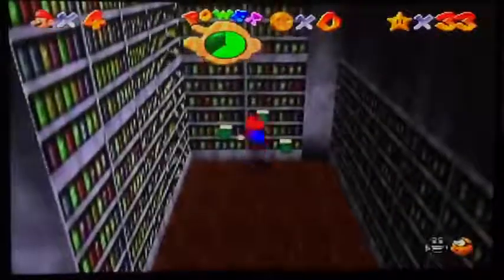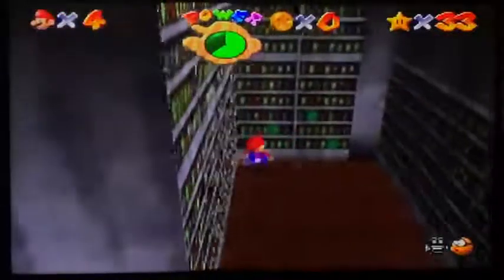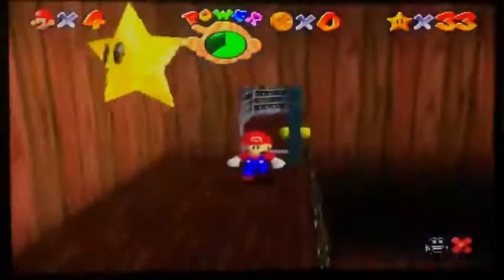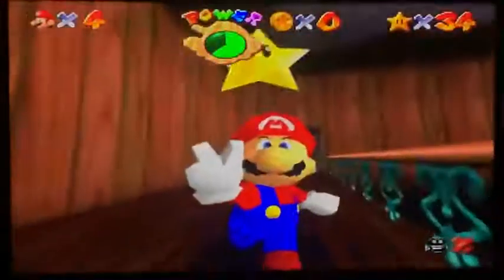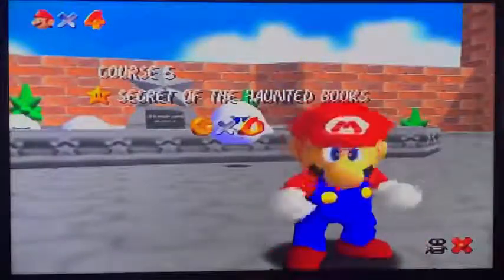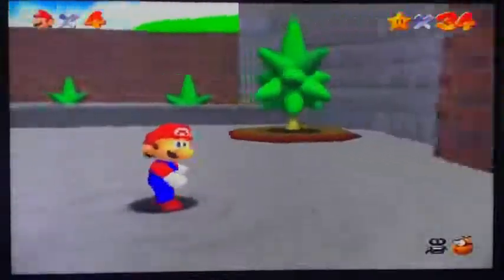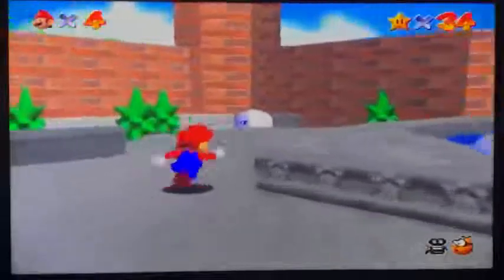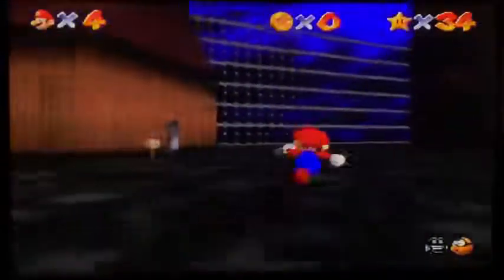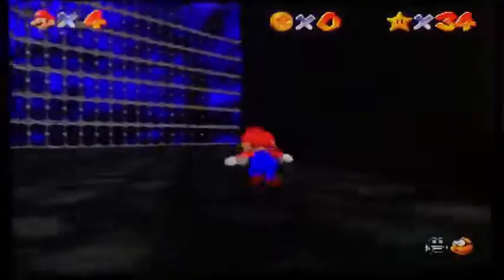One, two, three. Open sesame — and give me that shiny-ass star. I'm gonna have to kill that ghost again every time I exit the level. Boom, killing ghosts — it's pretty fun in this game, to be honest. Next is Seek the Eight Red Coins, and we might as well do the 100 coin star as well.